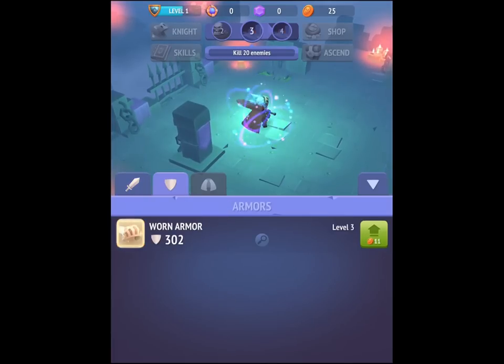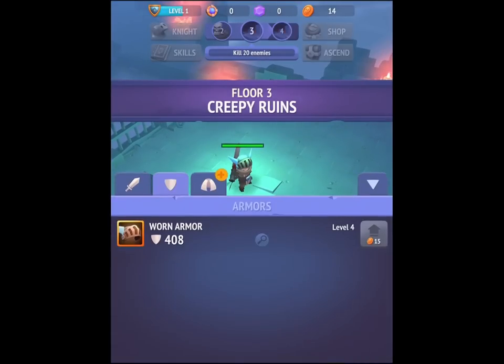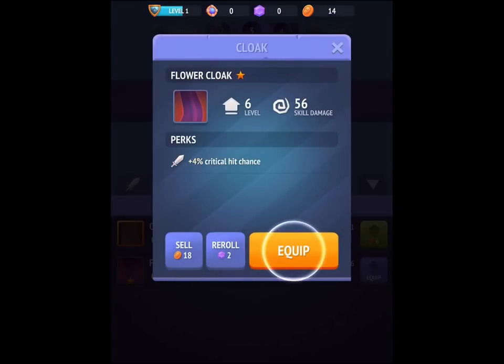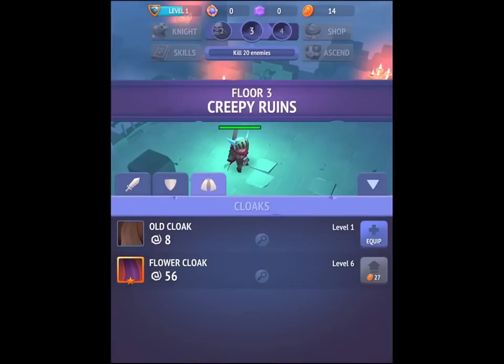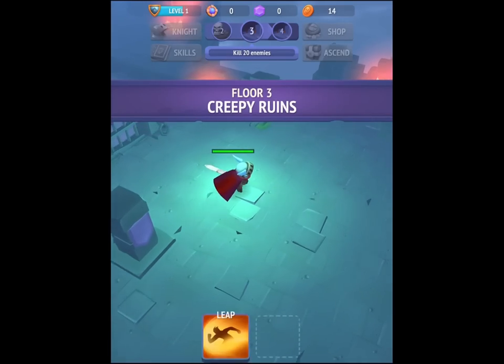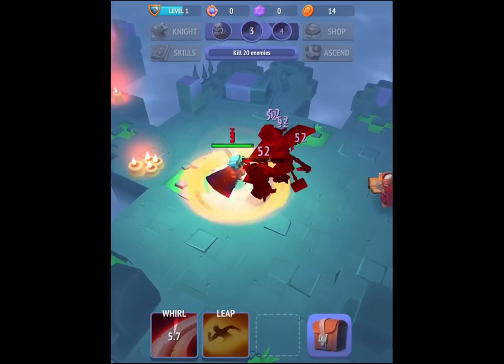I've got loads of coins now. There are some chests — a cloak, you don't know what they do until you unlock them. A flower cloak gives me a perk. I can sell it or re-roll it. So there's a soft currency — gold — and a hard currency — gems — used in slightly different ways. We've basically got a weapon, an armor, and then a modifier slot.